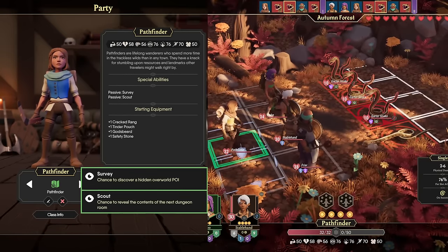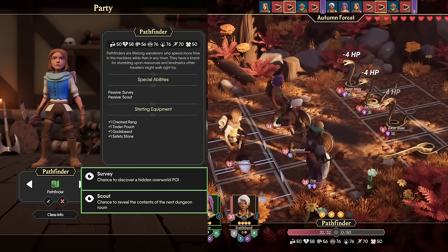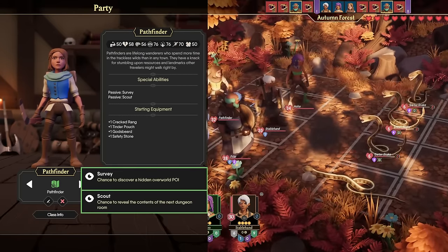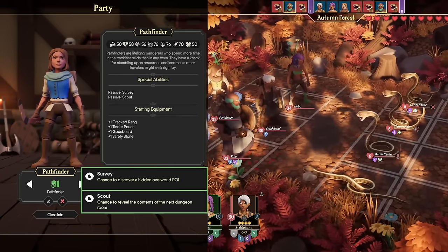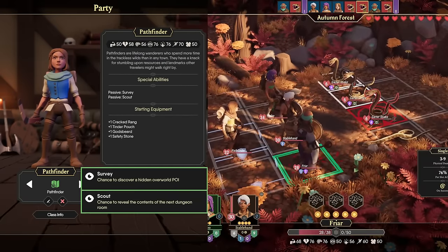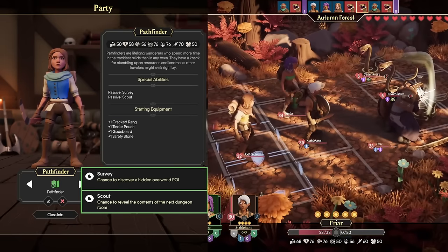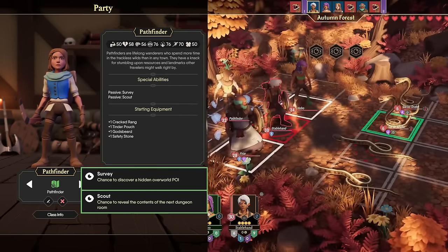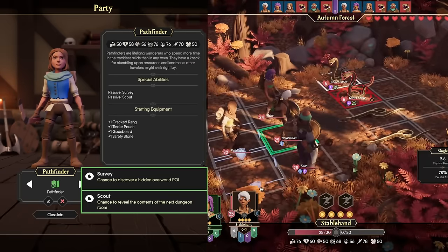Scout gives you a chance to reveal the contents of the next dungeon room, which does have some utility. But consider this — you can't leave a dungeon, so you're going to go to that next room anyway, and you'll probably want to stay topped up on health the entire time you're in a dungeon. It does let you cater your builds to the enemies in the next room, especially late game when you might have a full build for Shock Resistance or Flame Resistance, but its usefulness is kind of far and few between compared to some of the other special abilities we've looked at.